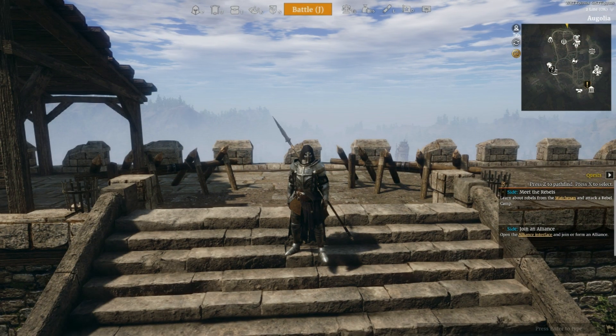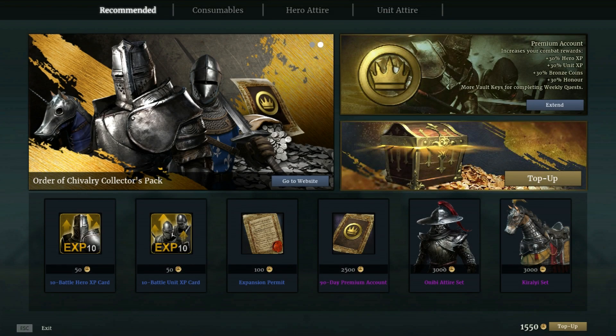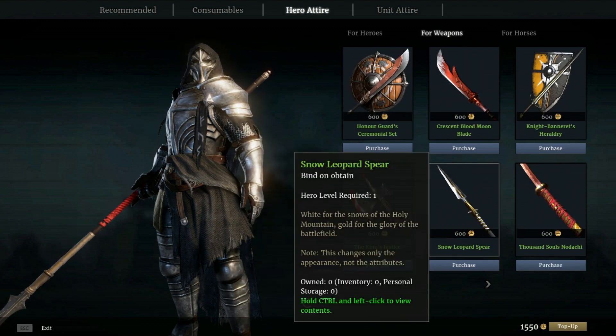Hello everyone, Andridge here with another episode of the Bloody Blade. Today we're going to talk about the weapon skins that they've just put online in the cash shop. You saw the news item there during the intro, and here you see the shop interface browsing to hero attire.